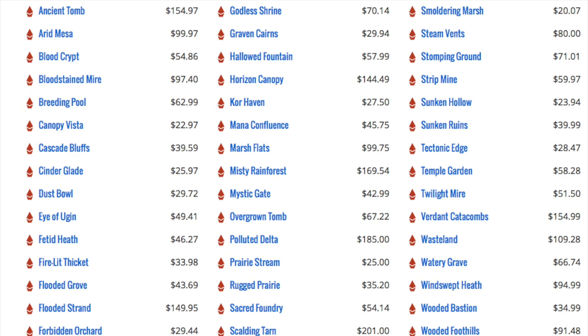So I like the expeditions, and in particular I like the cheapest of the bunch, which are the Battle for Zendikar expeditions. They are around $20 — you can get them on eBay for under $20 for most of them, and the blue ones are very affordable.